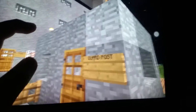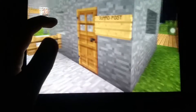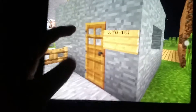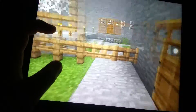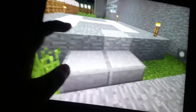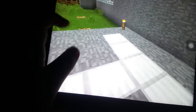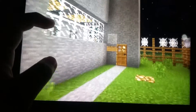When you first enter a prison, you have to clear security. There's a guard post — I'm playing with one hand because one hand is holding my phone camera and the other is controlling Minecraft. At the guard post, when the guards give the okay, you go inside. Here's the helipad, where they take off for patrol. There's also guard tower 4 here.